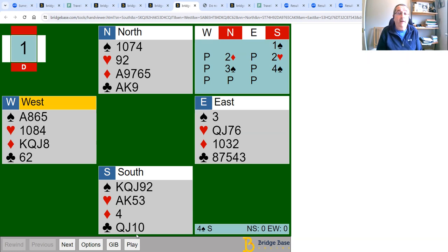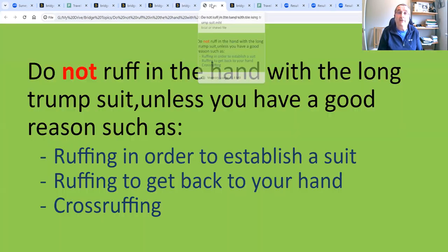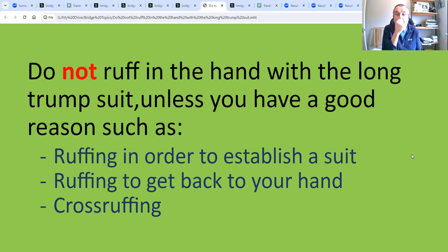We only made 10 tricks because we roughed a diamond. Roughing in the hand with a long trump suit is something to be avoided, and it's something I see players do a lot. Sometimes it doesn't cost a trick, but it rarely gains a trick unless you're roughing for a specific reason. Do not rough in the hand with a long trump suit unless you have a good reason — such as roughing to establish a suit, roughing to get back to your hand, or sometimes cross-roughing. Otherwise, it rarely gains a trick and can weaken your trump holding in the long hand, causing you to lose more tricks.